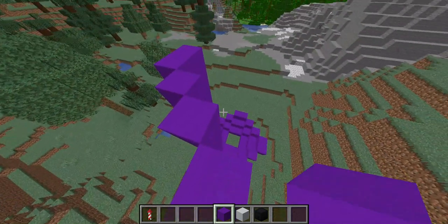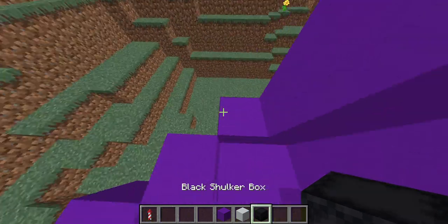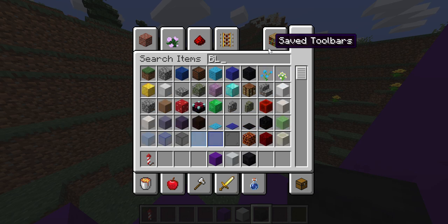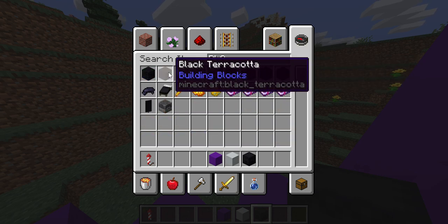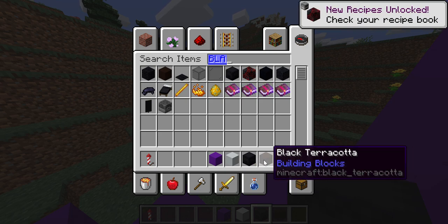Purple concrete has a texture? Like, I guess all concrete has — oh my goodness. That's all brown.